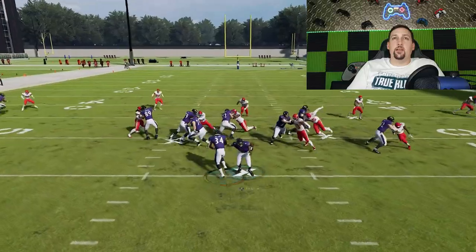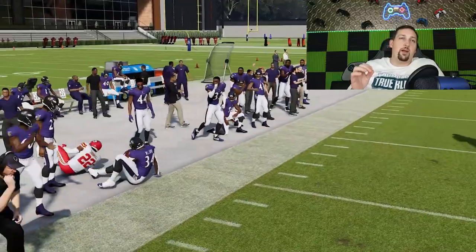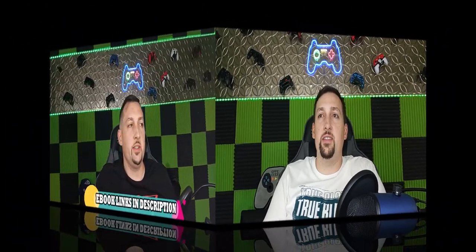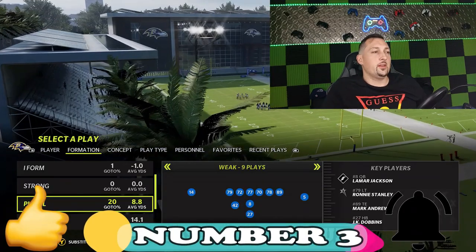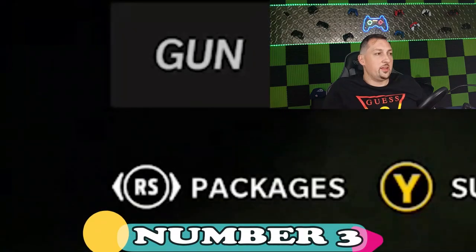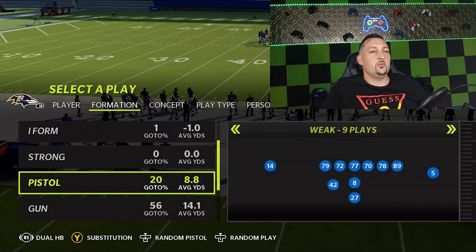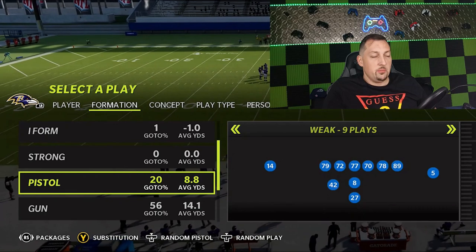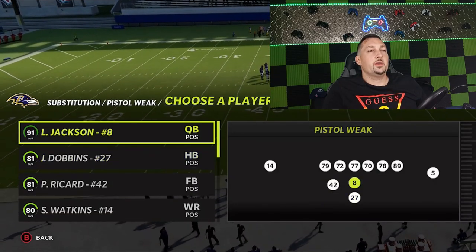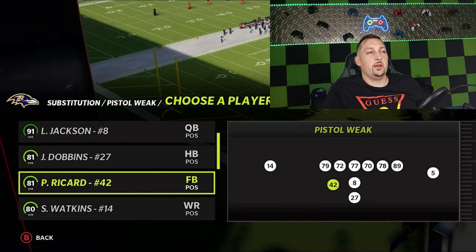I'm going to run in the direction of the tight end this time. A lot of times you're going to want to take it outside. The formation itself is the pistol weak. A couple of things you have to do to make this a little bit better: number one, you can hit the right stick over a couple of times until you get a dual halfback — that's a way of putting in two running backs. I personally like to substitute them manually because I want a certain type of player at the fullback spot and a certain type at the running back spot.